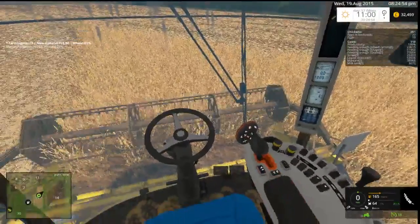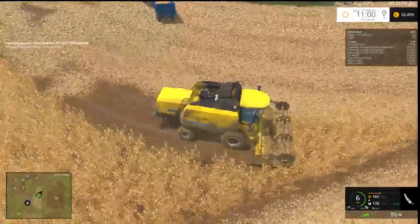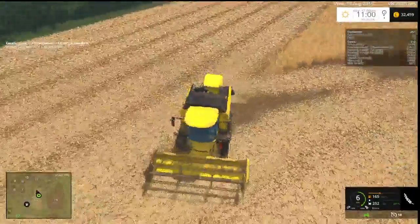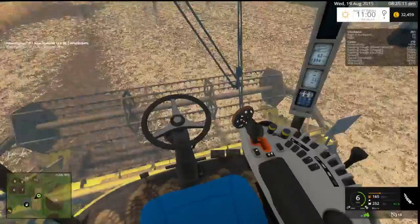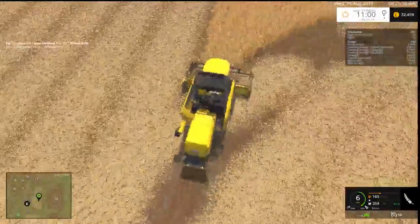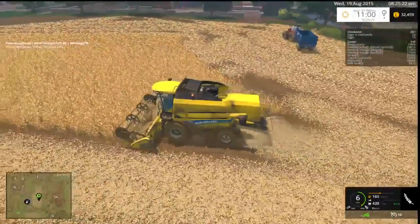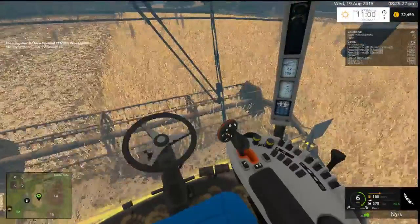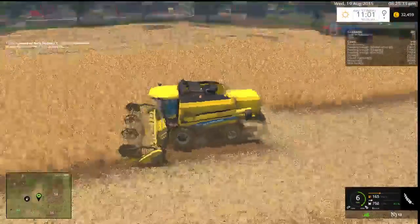Forward and onward to better things. Not really bothered that the Massey Ferguson's on — we make enough money per day to pay for the diesel. I think the next thing probably to buy is a fuel bowser at some point. It's not really too demanding because it's such a small yard, such a small farm. This thing's getting a bit low on diesel — I'll probably just leave it to the end of the harvest before I fill it up.